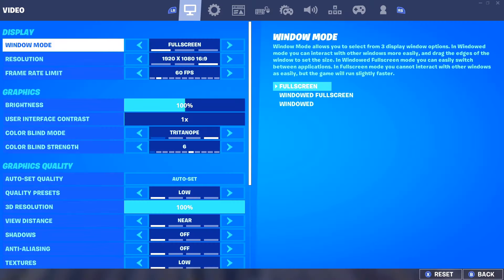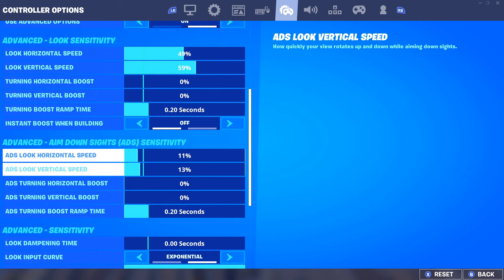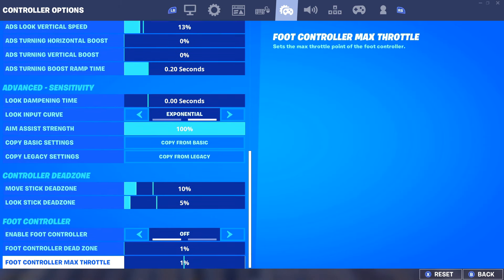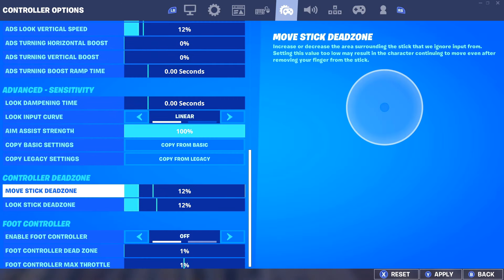Let's not waste any time. The first thing we need to do is make sure we have the best settings possible. These are settings you may want to use if you're an exponential player. Go ahead and copy these down and pause the video. Now let's have a look at some linear settings — these are the settings perfect for linear to make sure you have faster editing speed.